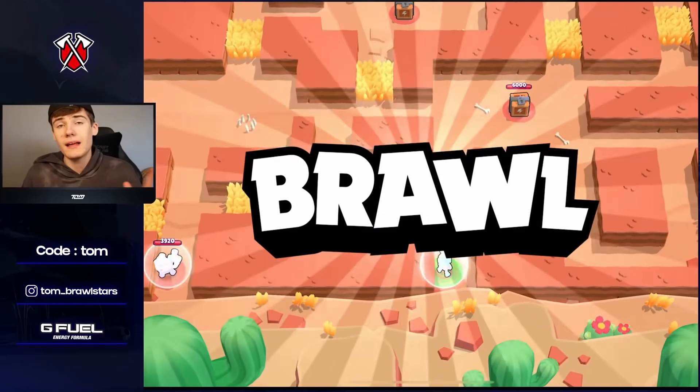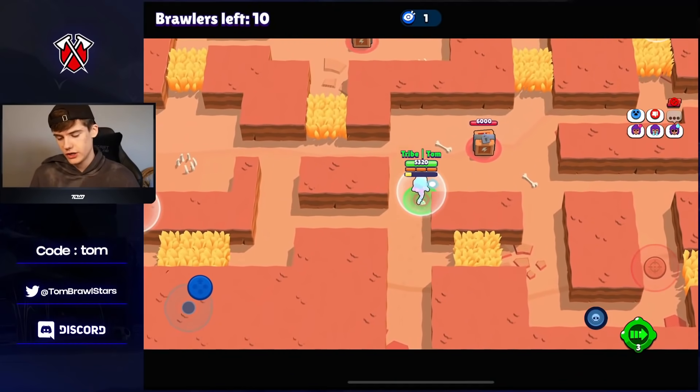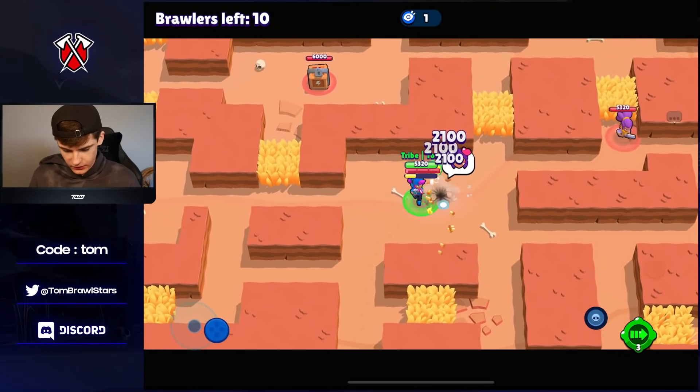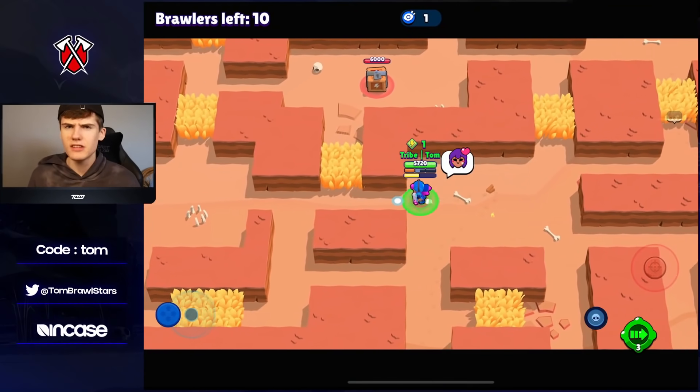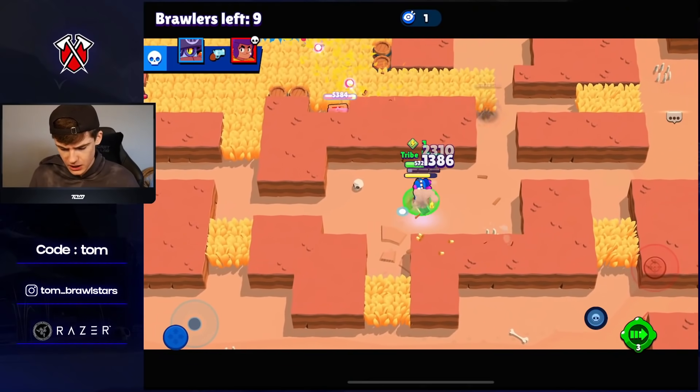Jumping into the first game and we're going to be playing on Cavern Churn. There is a lot of teaming on Cavern Churn, so this should be very, very interesting. Looks like we have a Shelly over here. There are quite a few Primos, so it's definitely going to be interesting to see if we can pick up some dubs here.